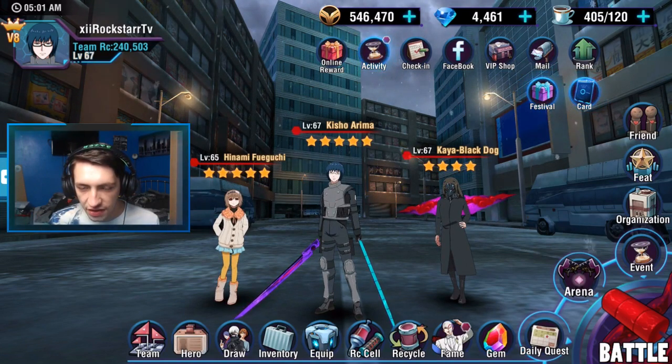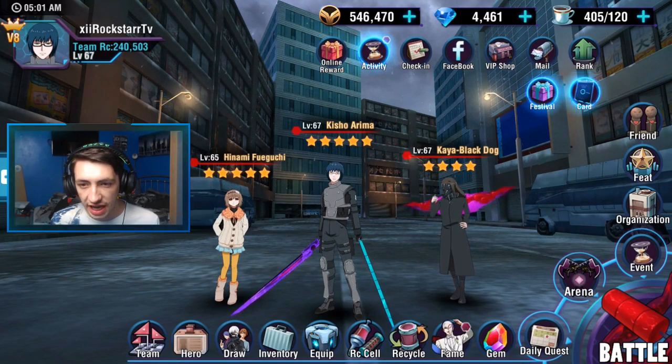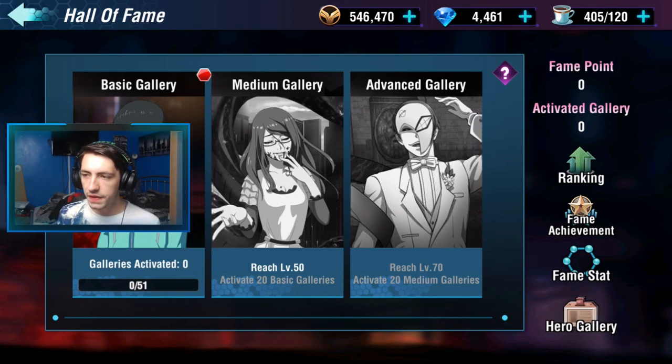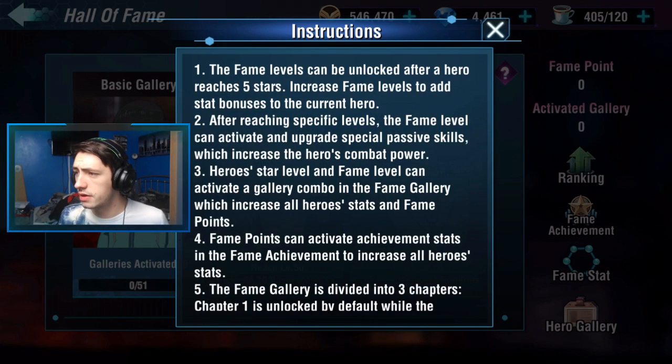We had a look at the characters last time. Today we're going to look at fame — not quite sure what this is. The fame can be unlocked after a hero reaches five stars. Increase fame levels to add stat bonuses to a current hero. I'm presuming this is so we can go above and beyond, because every character got to a limit where its RC couldn't go any higher. After each specific level, the fame level can be activated and upgraded with special passive skills, which can increase the hero's combat power.